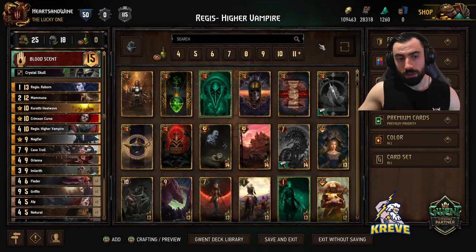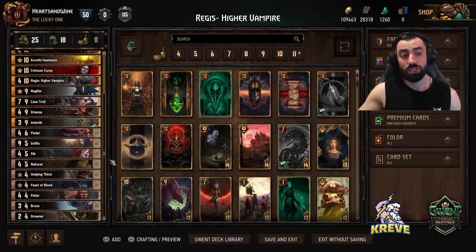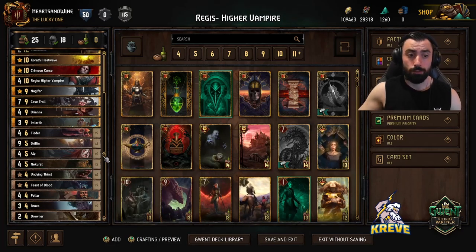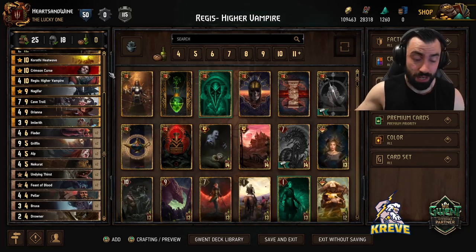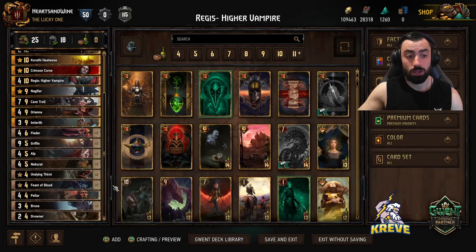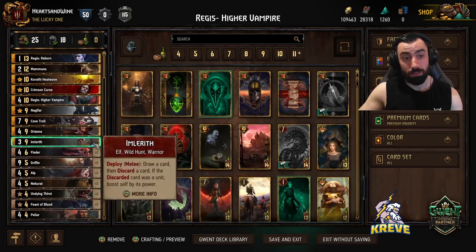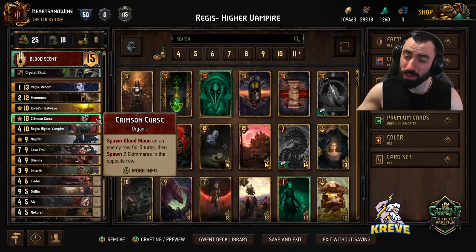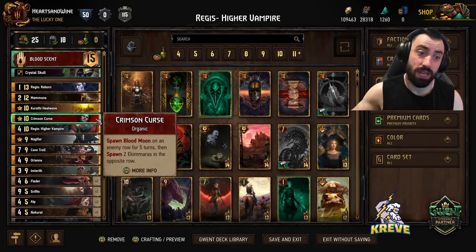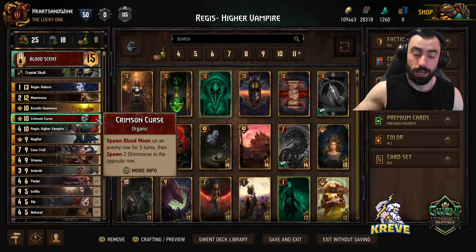Now that we've covered the list, I'm going to explain how to execute the strategy for this deck. Round 1: Nekorat, Crystal Skull. From there, commit one Bronze copy - one of each Bronze copy we have in this deck. After Nekorat you could play maybe a Fledder, you could play Bruxar, you could play Alp, Undying Thirst, Feast, you could play Imlareth discarding a Griffin. It's also fine to go ahead and play Crimson Curse. Should be enough points to get you round control with this deck. We've got some very strong engines and a bit of a point-slammy kind of play.